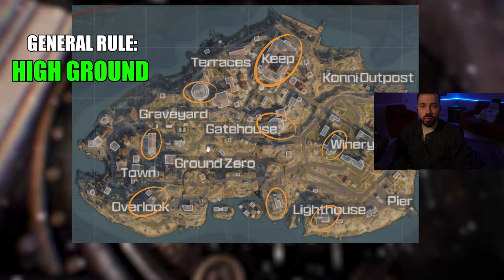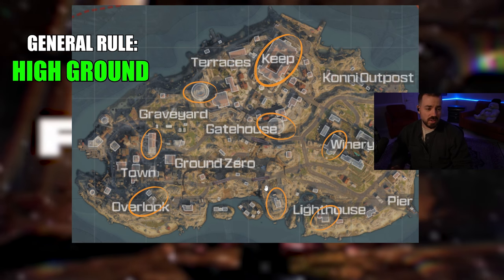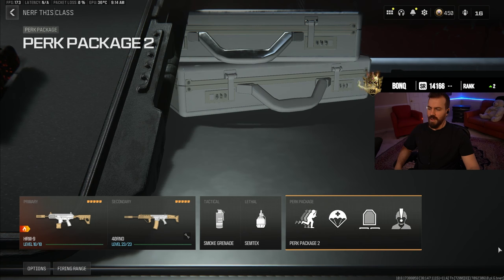As a general rule of thumb, you always want to play high ground on this map. Towards end game, make sure you have high ground — it's a lot easier to rotate to the first moving circle from a high position. These power positions I just outlined are very strong, safe places to play around the map and you can get a lot of kills and assists from them.